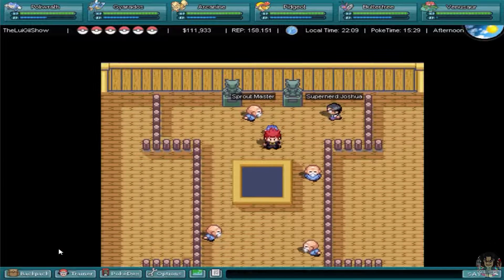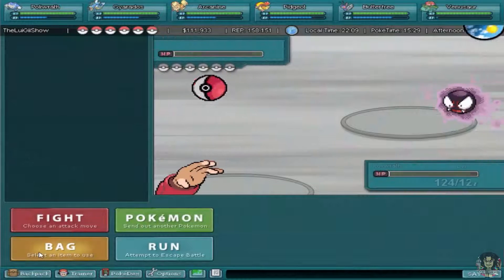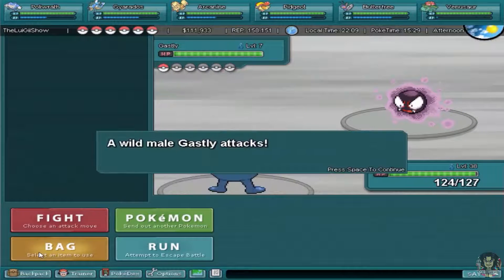Those free early potions, antidotes, and Pokeballs are quite good for any starter trainer — they'll really come in handy when you try to catch Pokemon later on. The antidotes will especially help you for the next gym, because the second gym is Bug type.